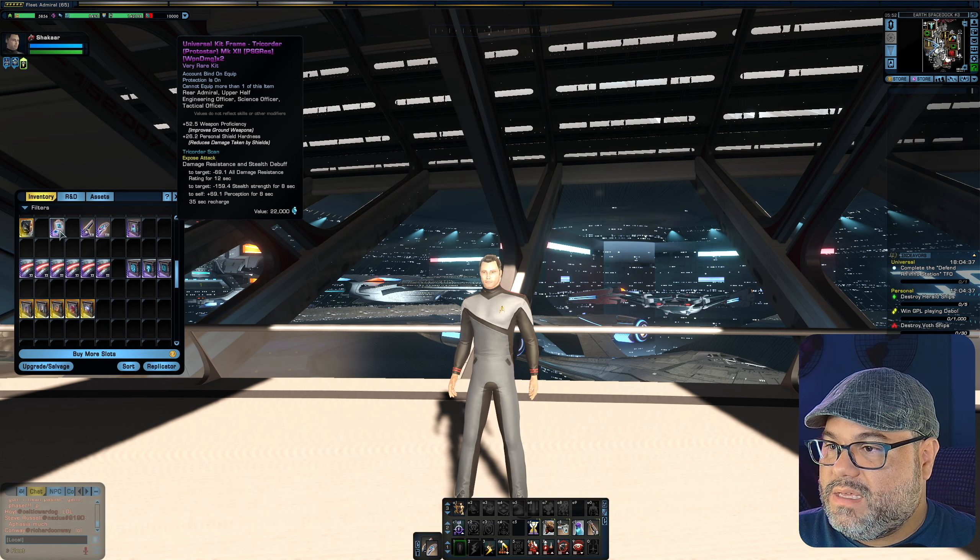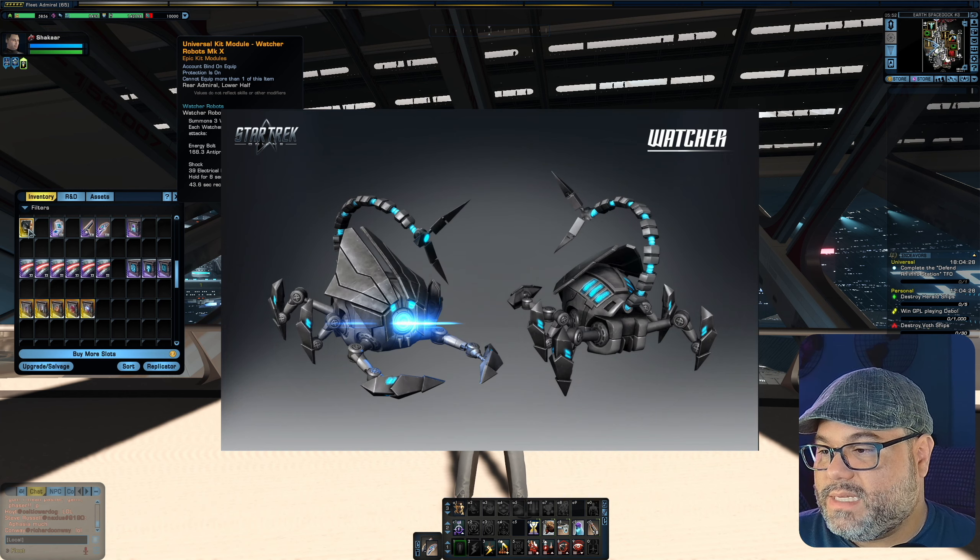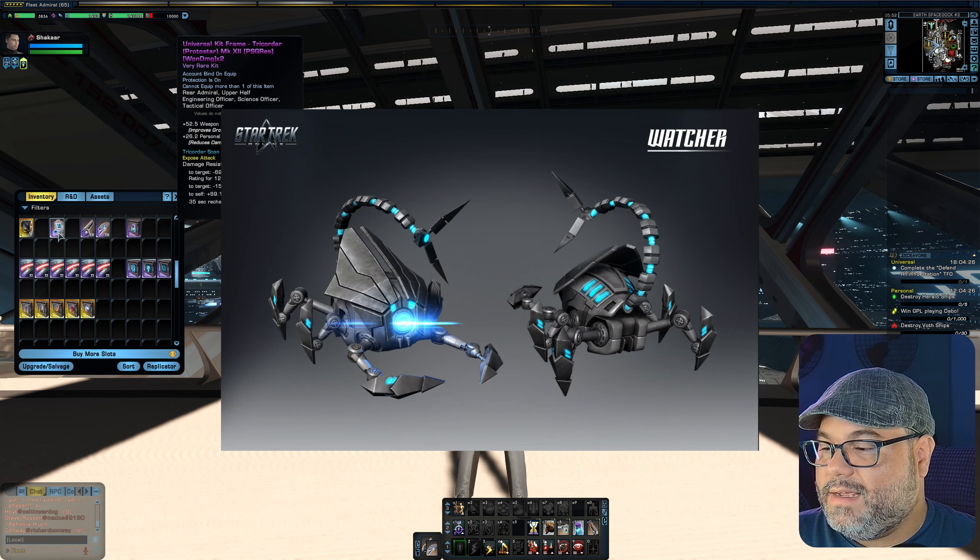Next we have the Universal Kit Frame Tricorder. By the way, the Watcher Robots — if you saw the show — they just look like little scorpions, little meta-scorpions. So it's kind of neat.